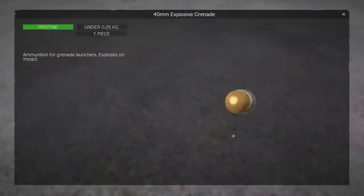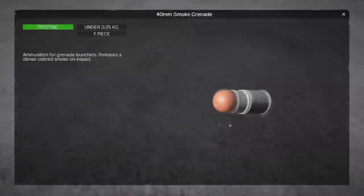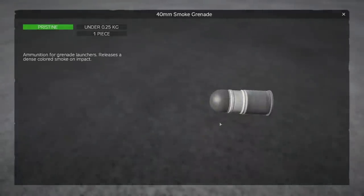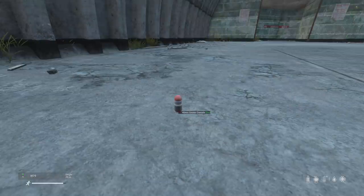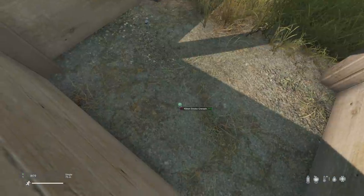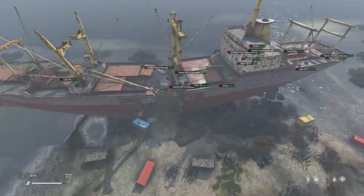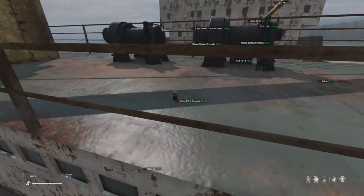The grenade launcher comes with three different ammo types in this patch: the explosive rounds, chemical gas rounds, and four types of smoke rounds — red, green, white, and black. These ammo types can spawn inside ammo boxes, but the most reliable place to find them is in military areas, with the explosive round being rarer than smoke rounds. The exception is gas rounds, which only spawn inside static gas zones, making them much, much harder to acquire.